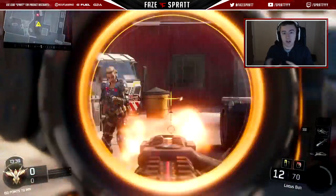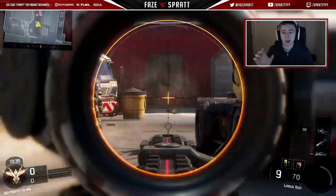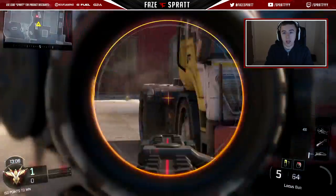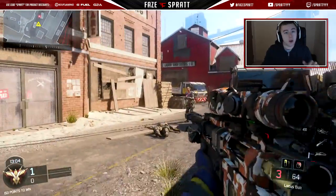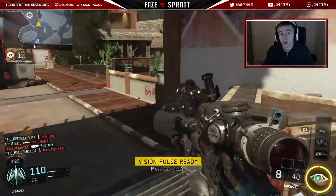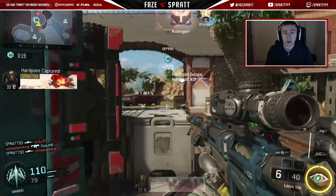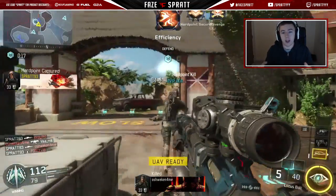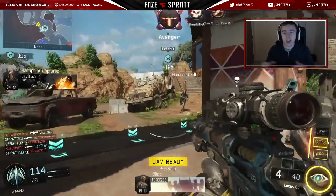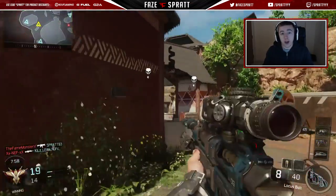If you don't know what drag scoping is: it's where the enemy isn't at your crosshairs before you scope in, so you have to pull your shot across as you scope. On older Call of Duties, you'd have enough time to drag that shot and hit the guy. But on this game, because you're using a lower sensitivity, you won't hit that shot — you'll shoot way past the guy and probably die.